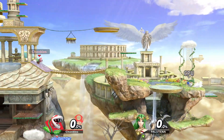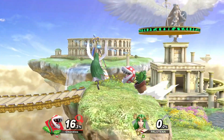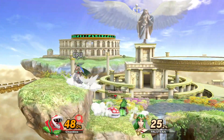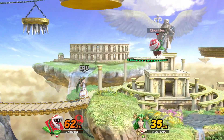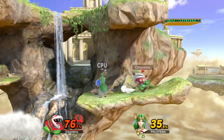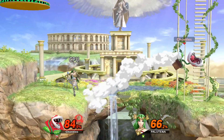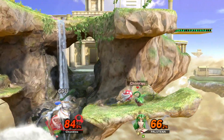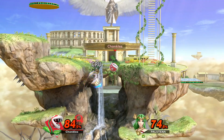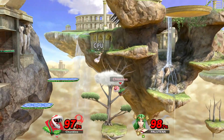Palutena, get ready to be chomped! Oh look at that entrance, look at him go. Side B is a poison move, and he has like a little explosion spit — that's pretty cool.